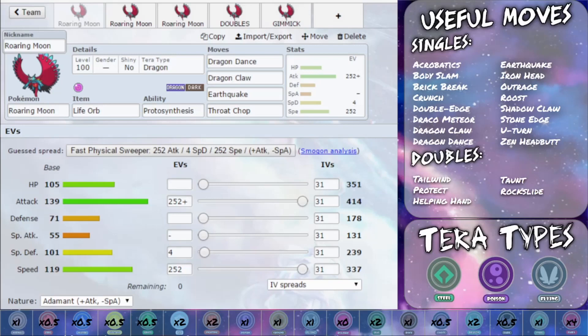Shadow Claw covers a few more different Pokémon. Stone Edge is a powerful rock type attack. U-Turn allows you to get out of there — fast U-Turn is always a really good thing to have. And Zen Headbutt has a chance to flinch as well. So all of those work in absolutely fantastic favour.